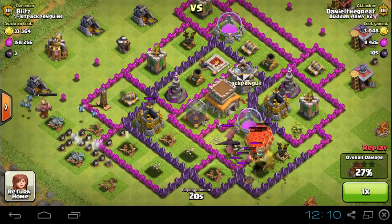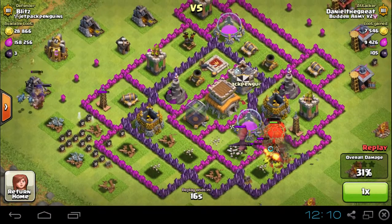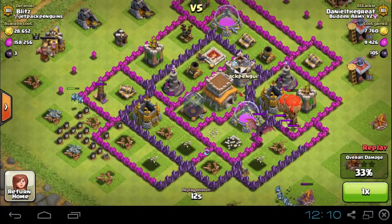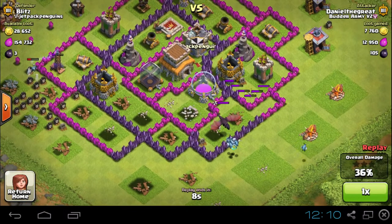These minions are still cleaning things up, but once all the balloons are gone, you can see the splash damage is brutal on them. Once all the balloons are gone, there are a couple of clouds of minions that just get one-puffed by this dragon.